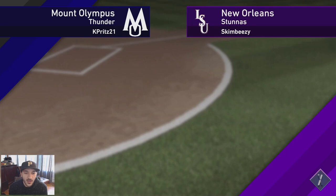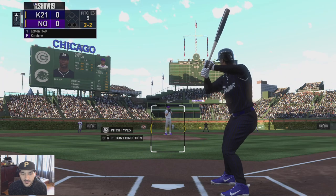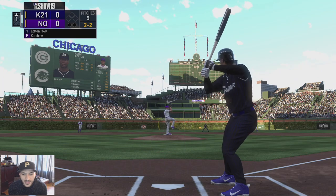We are the away team with Kershaw on the mound, going up against Kershaw. Their lineup has Itro, Ernie Banks, the created player, Frank Thomas, Mike Trout, Joe Morgan, Joe Torre, and Alex Gordon. So it's lefty vs lefty in Tony Gwynn's debut. Kershaw is no joke.